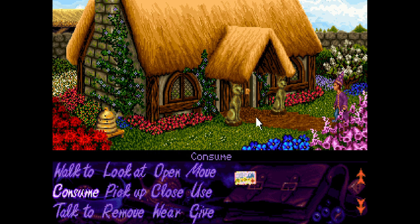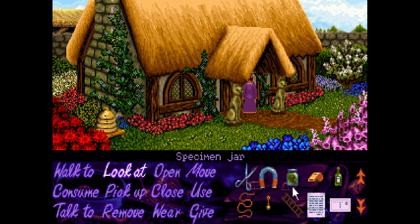This is the chocolate truffle door. Can we eat some of it? No, we can't. We've got specimen jar, scissors — I don't know if anything here is gonna help us. It's a metal bar from inside a bell. Can we use that? No, that doesn't work either.